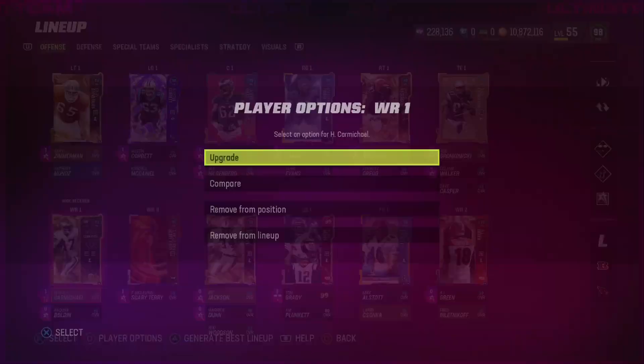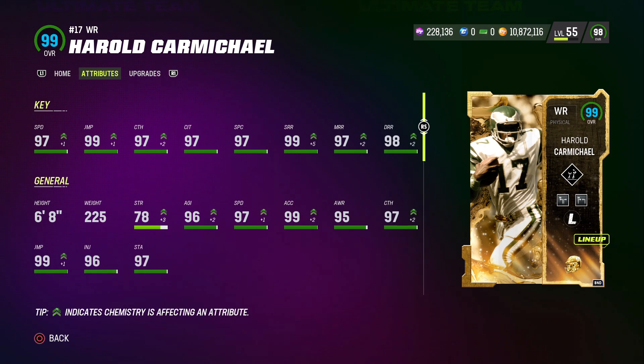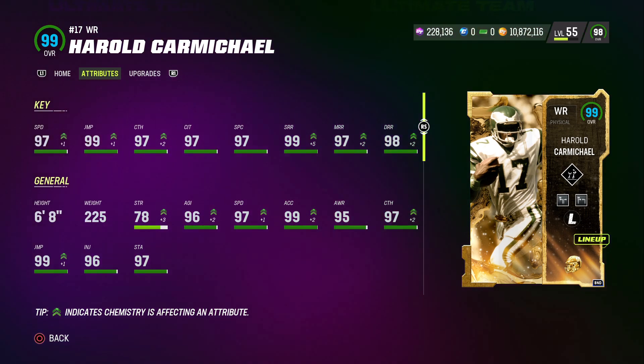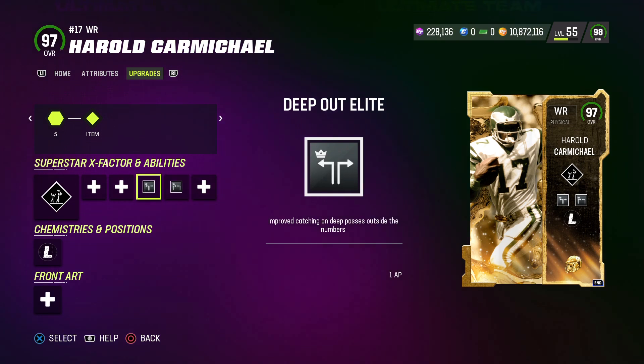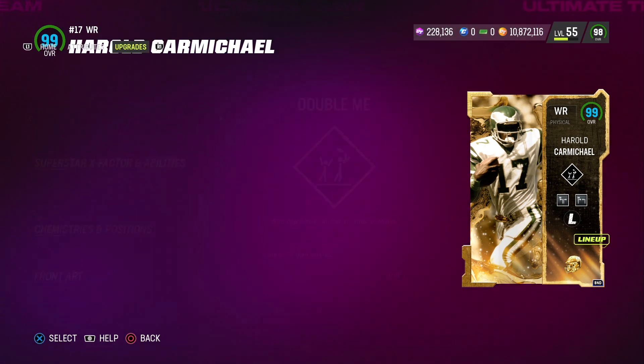For wide receivers, we have the new 6'8" Harold Carmichael. Stats: 97 speed, 99 jump, 97 catch, 97 catch in traffic, 97 spec catch, 99 short route running, 97 medium, and 98 deep. I have the route tree legendary gold strategy card that gives plus 5 to short route running, plus 2 to medium, and plus 2 to deep. For abilities, he gets Deep In Elite for 0 AP and Deep Out Elite for 1 AP, plus the Double Me X Factor.